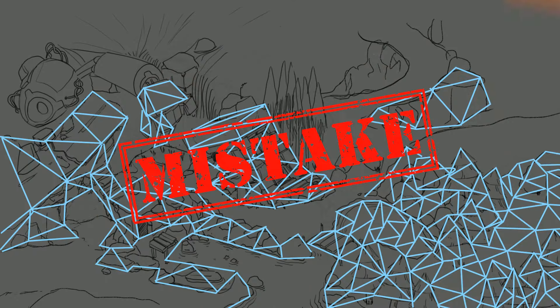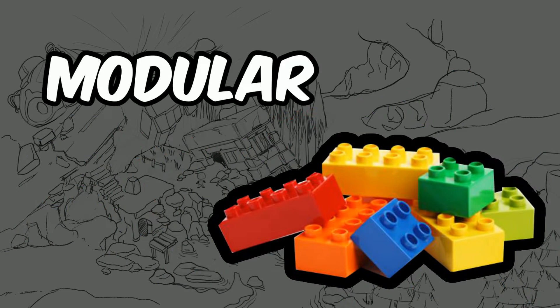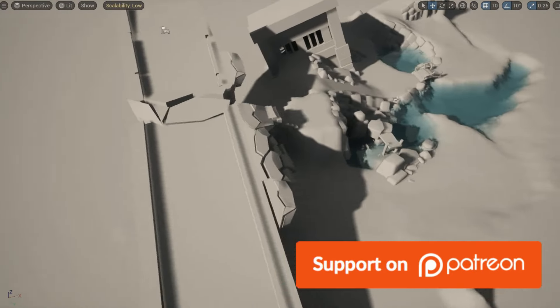And with that comes the challenge of how we're going to do it. Should we model the whole scene? No, that will be a waste of time — the best way to do it is modular. So if you want to know how we can transfer this sketch into 3D, something like this, with a minimum amount of effort, I'll try to explain.